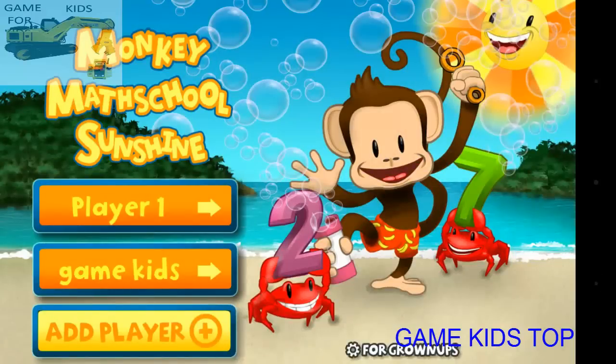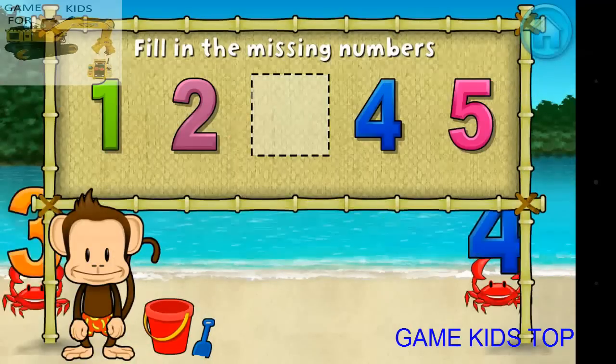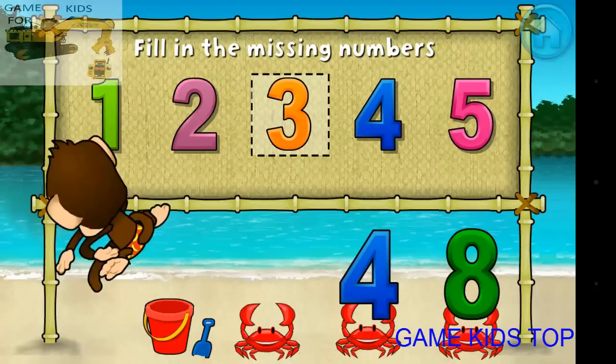Touch your name to play. One, two, four, five — these numbers are in order. Fill in the missing numbers. Three, four. One, two, three, four, five. Terrific!